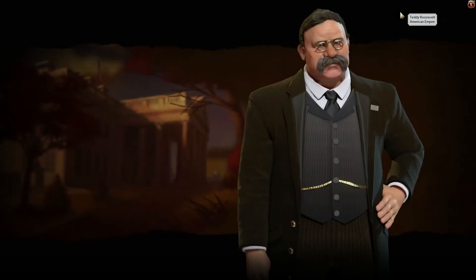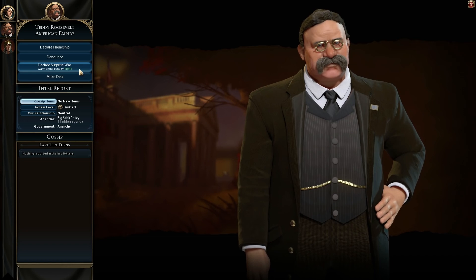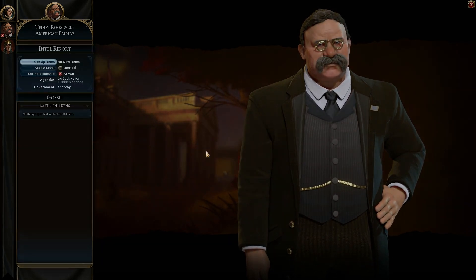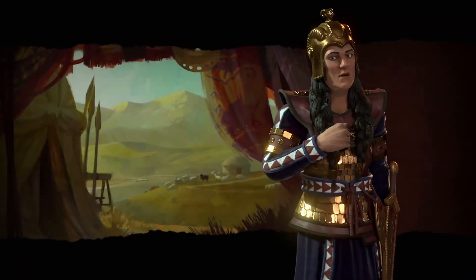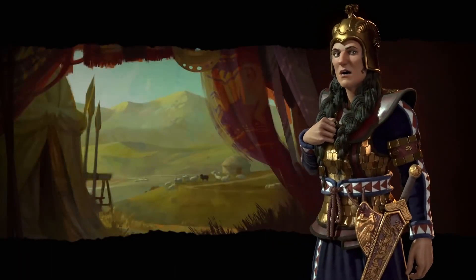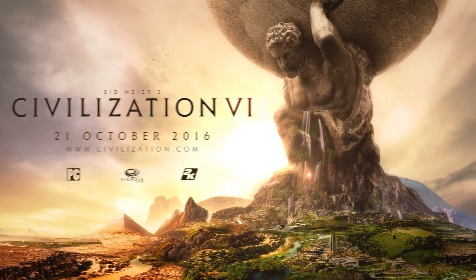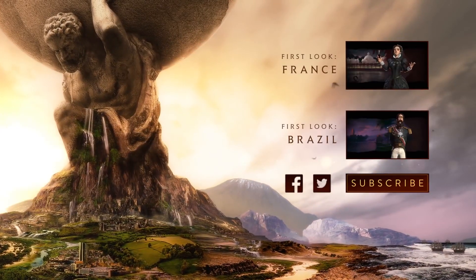Tamyris is an honorable warrior who hates surprise declarations of war. Think very carefully if she's a neighbor and you're thinking about starting a fight, or you might just find yourself facing the wrath of her horsemen. Will future historians speak your name with honor and respect? How will you lead Scythia in Sid Meier's Civilization VI?